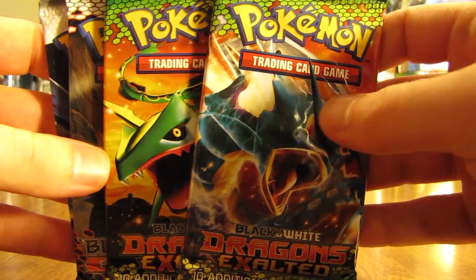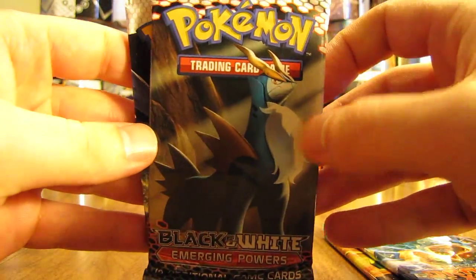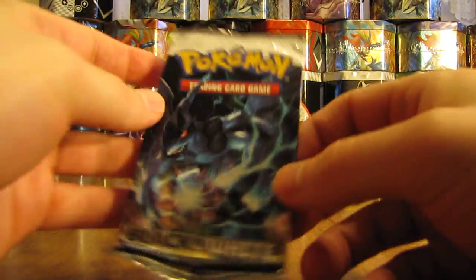There are two Dragons Exalted, an Emerging Powers, and then a Black and White. We'll do my least favorite to favorite and start with Black and White first.